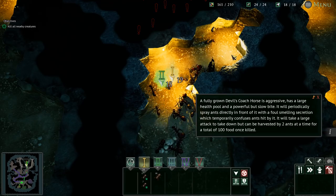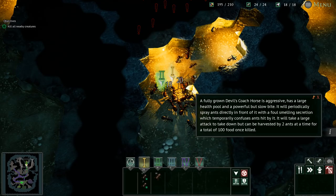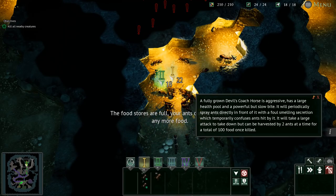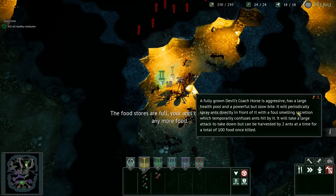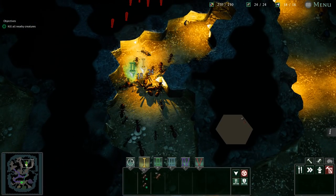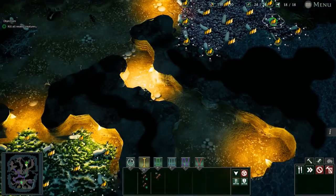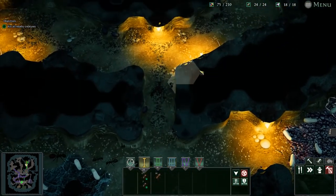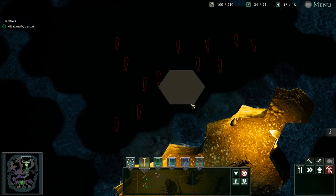Its corpse will provide food to support dozens of new brood. A fully grown devil's coach horse is aggressive, has a large health pool, a powerful slow bite, and will periodically spray ants in front of it with a foul-smelling secretion that temporarily confuses them. It can be harvested by two ants at a time for a total of 100 food. Not a ton but I'll take it! Let's upgrade — upgrade our food source too. Is that thing gone? Yes, we kicked the crap out of it.